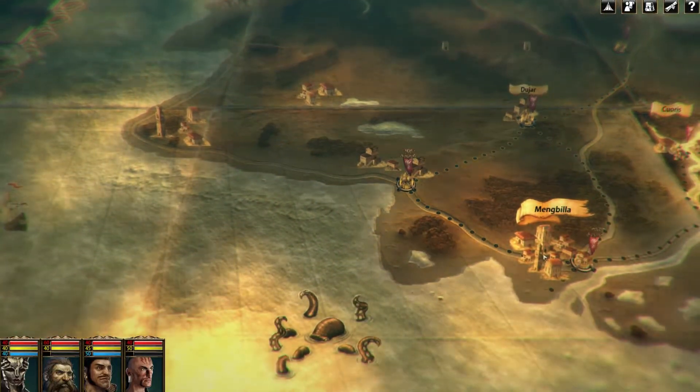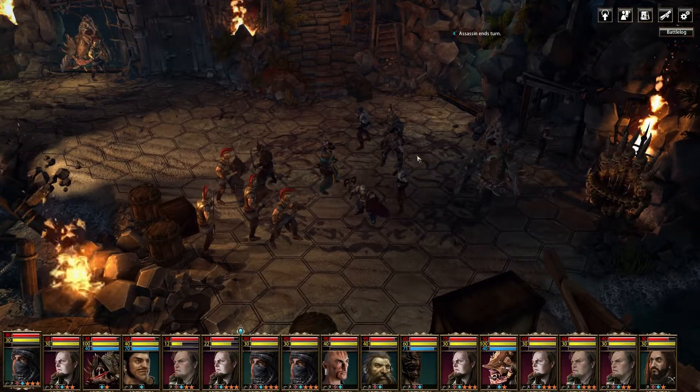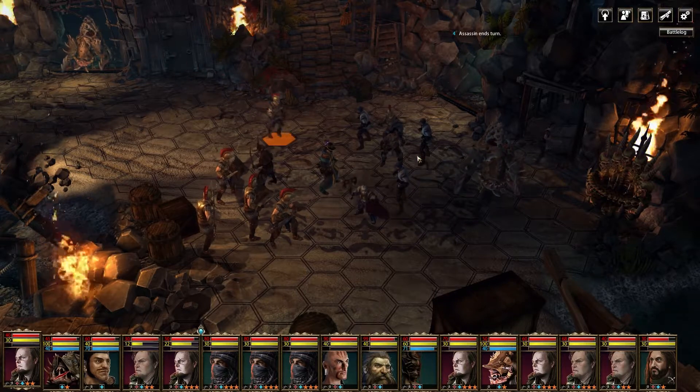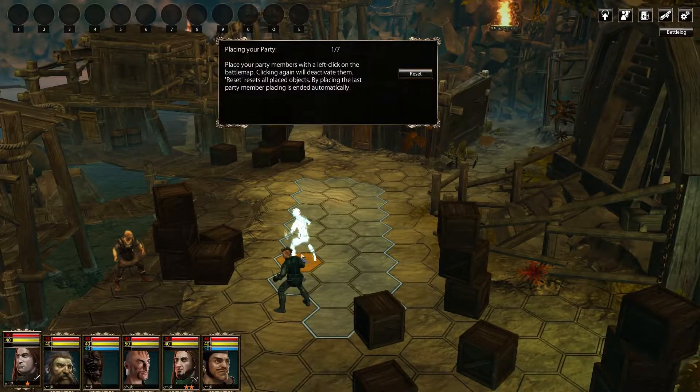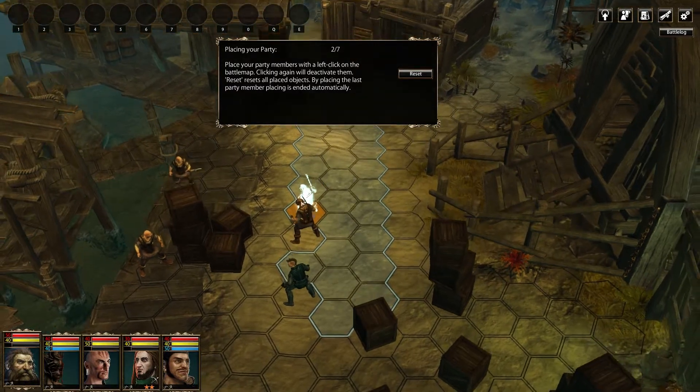It allows for the battles to go back and forth, but we'll come back to this in a moment. Another new element are the mercenaries. You can take up to nine of these tough guys into battle. When starting a map, you can place them freely in deployment zones, anywhere you think will work best for your tactics.